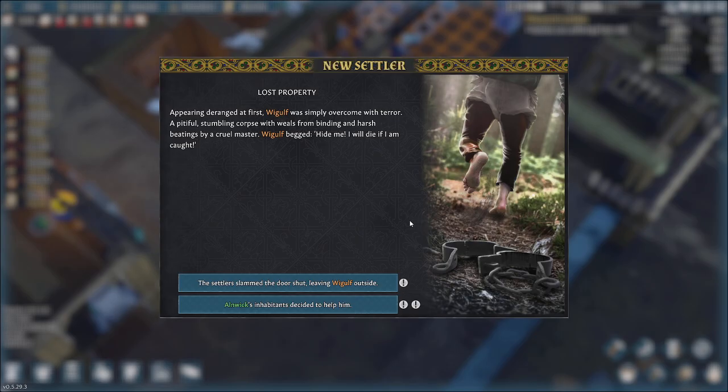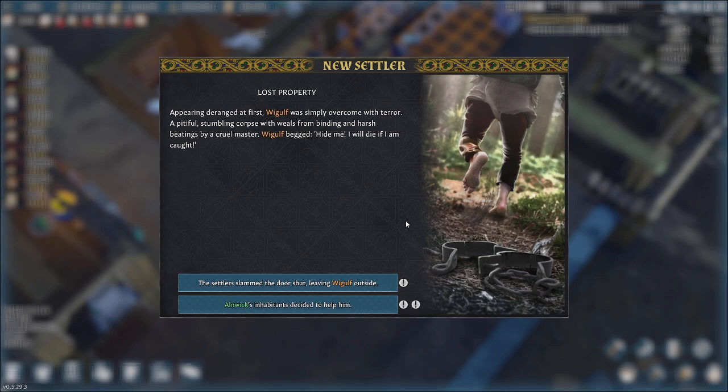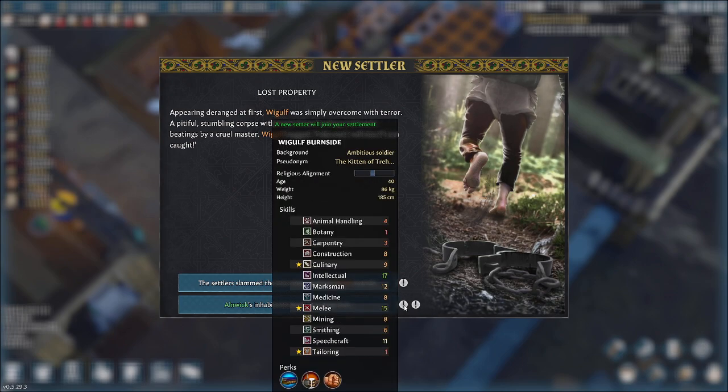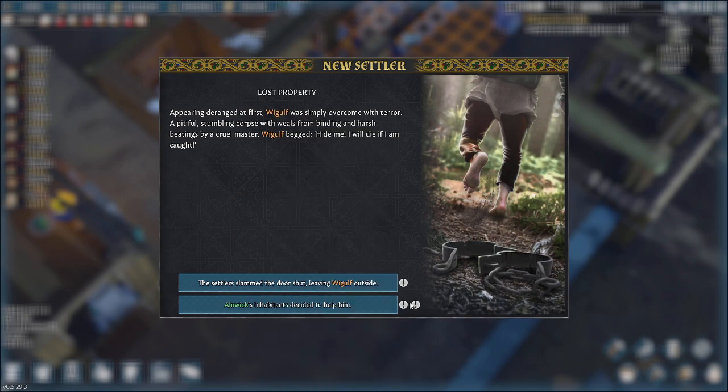We're going to do the whole wicker floor thing. Oh, auto-saving. Oh, a new settler — lost property. Okay. 'Hide me, I will die if I'm caught. A pitiful stumbling corpse.' Tell us about this fella. Animal handling, botany — he's smart. We could get him into melee. Absolutely. Look, he has little books under his perks. But you've got to like that.